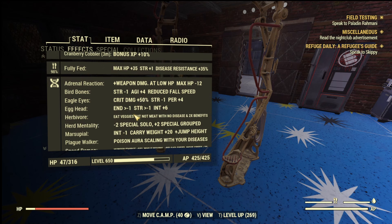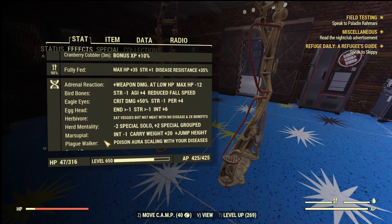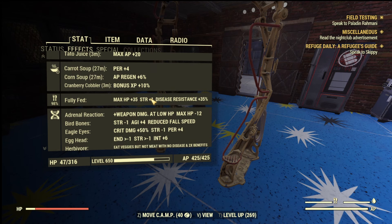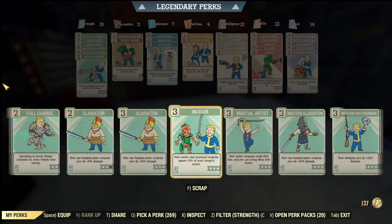Also, if you look at 'Fully Fed,' because I'm fully fed I get maximum HP and Strength. Fully Hydrated also gives me AP regeneration and Endurance by plus one. These are some basic things to keep in mind with buffs and consumables.